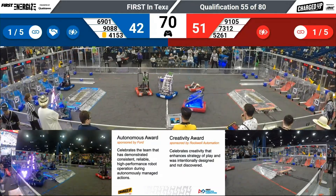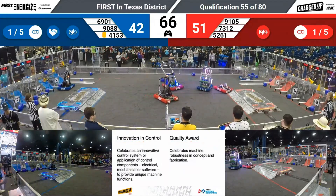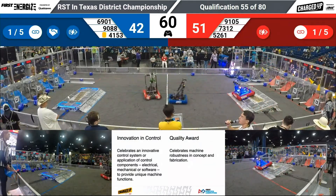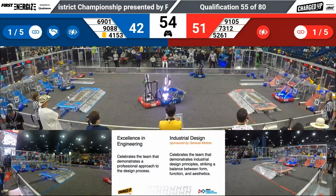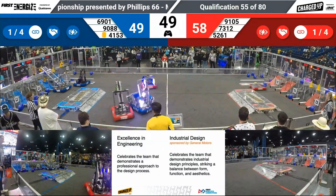Meanwhile, 52-61 also engaged. Just a lot of contact here on Mercury as teams try and slow each other down. The score is reflected — only 51-42 with 60 seconds remaining. Only one link per alliance. 91-05 made it through the melee and got another cube up for five points.